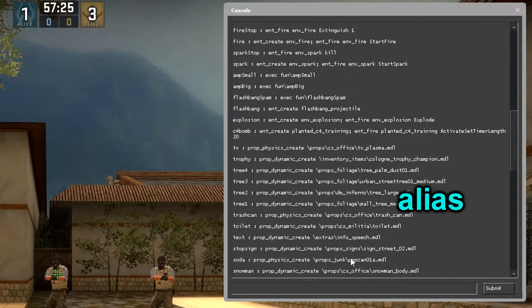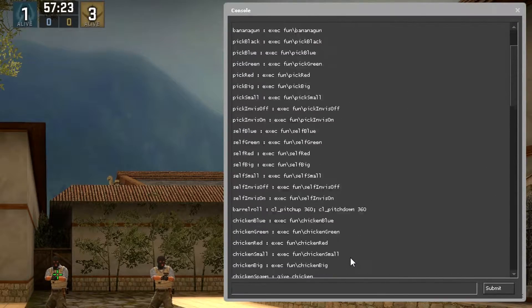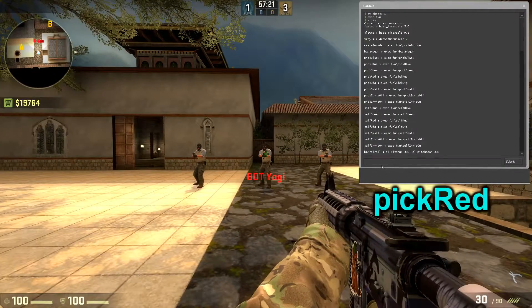So if you want to make a character red, you can put in this command instead of a super long and complicated command by typing pick red into the console.